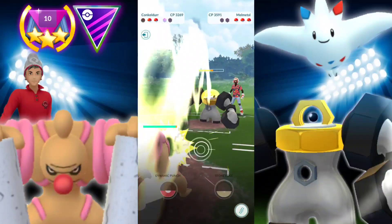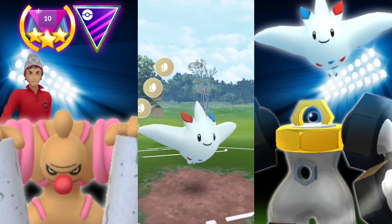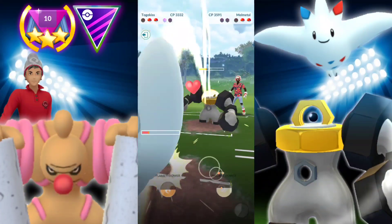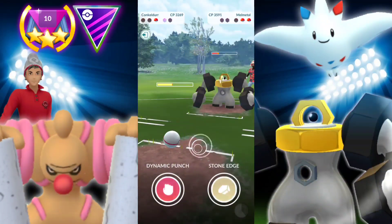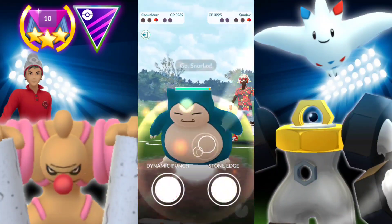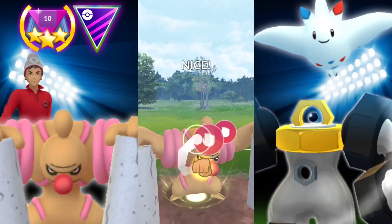Bringing out Conkeldur to go up against Melmetal. We have nothing to worry about when it comes to Rock Slide — we're resisting that. Superpower did a good amount of damage. We did retreat with some energy on it, and we're going to be going into our Togekiss in response to that Kyogre — able to take it down. They bring in Melmetal, and they have no more shields. Our Conkeldur is going to go ahead and faint it down with the Counters, and we're going to hold our energy. They bring in Snorlax in the back — absolutely fantastic. We get off two Dynamic Punches and take our very first win using Conkeldur.